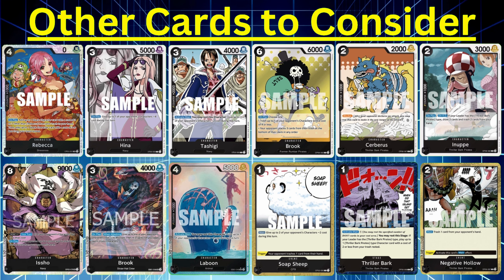Issho is an eight cost 9k body. When you play him out, if your opponent has six cards or more, you get to choose two cards at random from their hand to throw into the trash. Each turn you attach one Don to him, and it will minus that cost for removal. Kind of similar to ten drop Kuzan. Ten drop Kuzan wasn't on this list but you could use him — he's a beast but costs ten Don. Worth looking at if you want a big body that also does removal.